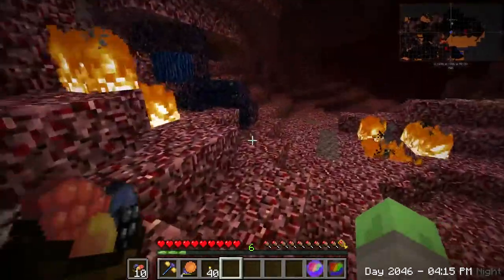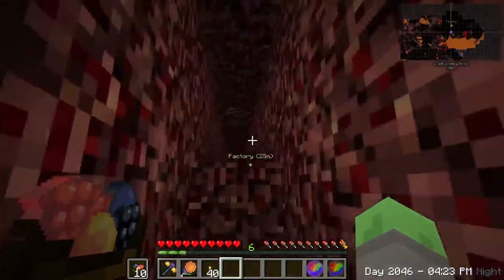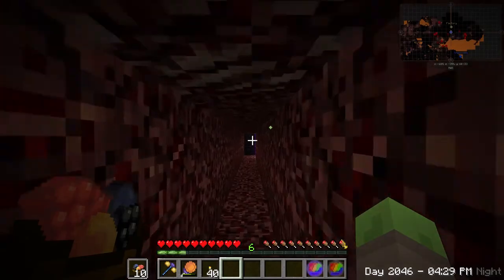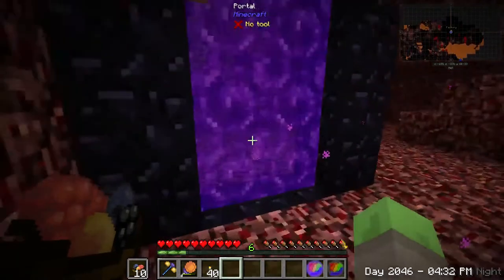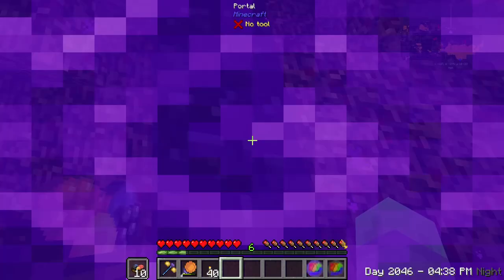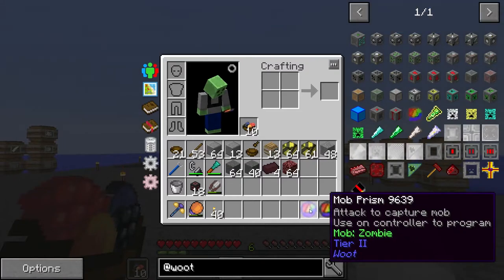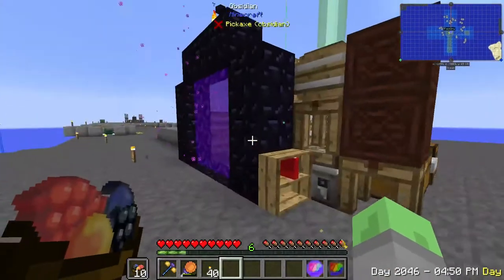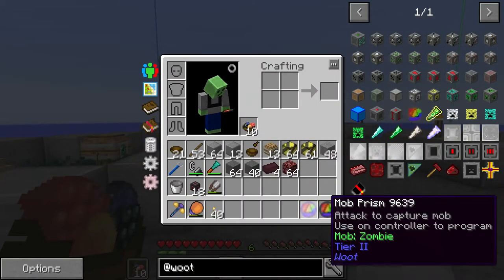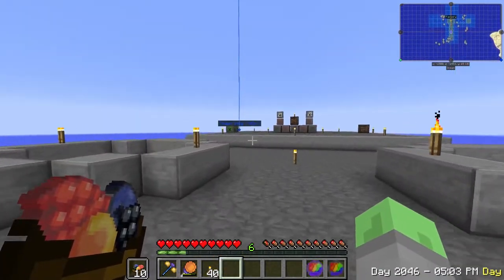I wonder what tier of spawner is required here for spawning zombie pigmen. Wait, it caught 'mob zombie' — that's not right, something's wrong here. It says 'mob zombie' but tier 2, so I'm wondering if it actually did capture a zombie pigman but just says zombie. So let's try this out on our mob controller over there because we have a spare one.